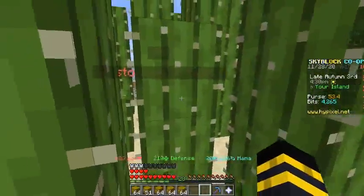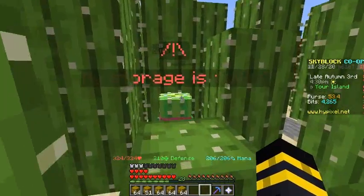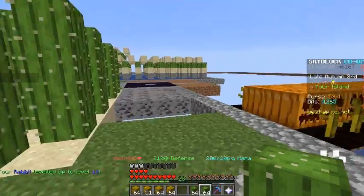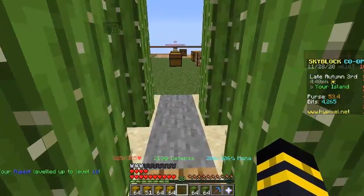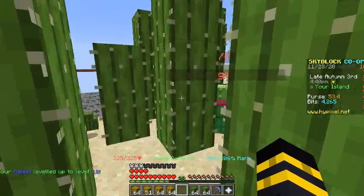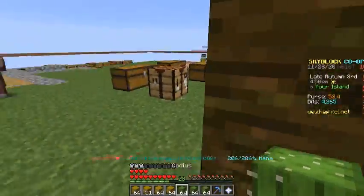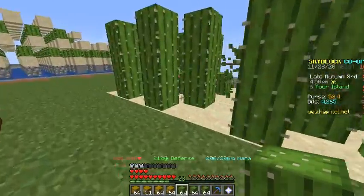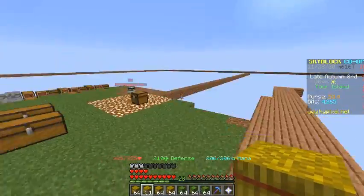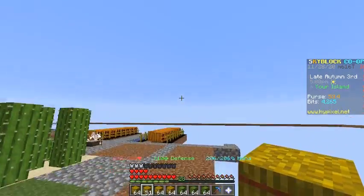I'm actually going to take down the cactus minions and replace them with wheat minions so I can craft more hay bales. As you can see I do have a rare rabbit pet, which just leveled up to 18. I also have an enderman pet. I'm collecting cactus and putting it into my smelter array.